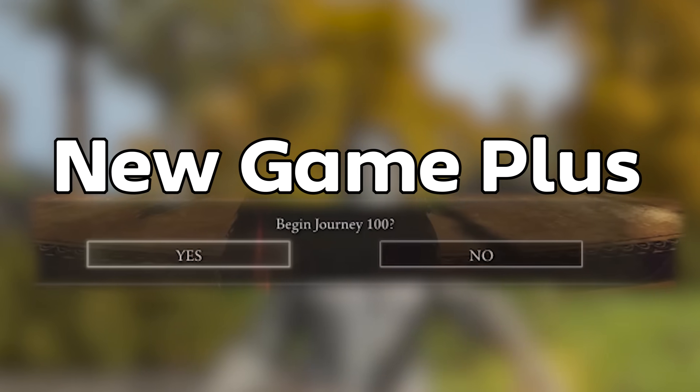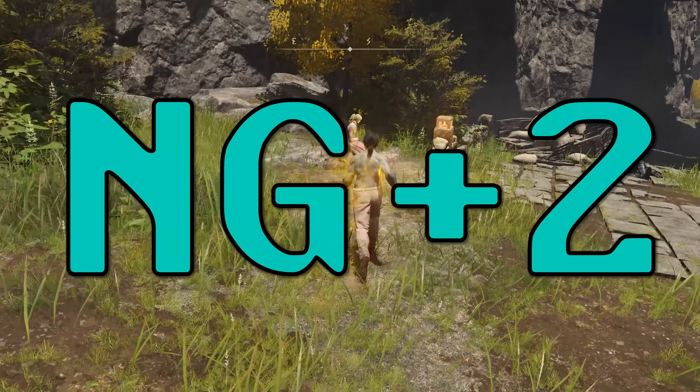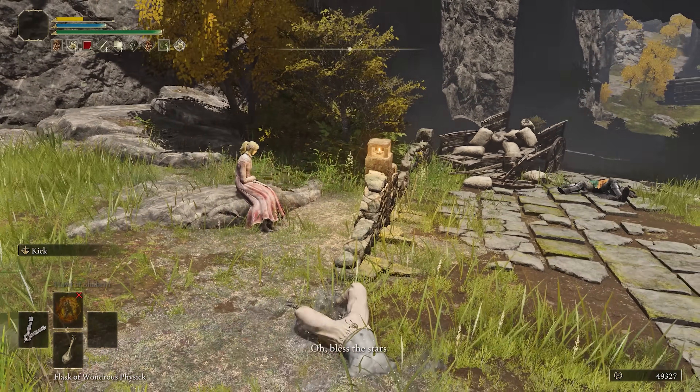Unless? New Game Plus. Early game areas get a big increase in damage, which should include NPCs that have combat. So if we go all the way to the max — NG plus 7 — and try again, it turns out that it is in fact possible to turn 5 damage into a one-shot kill.